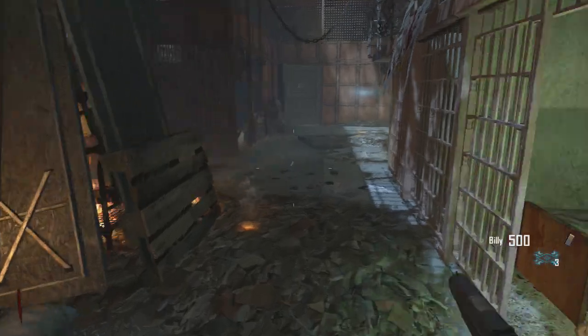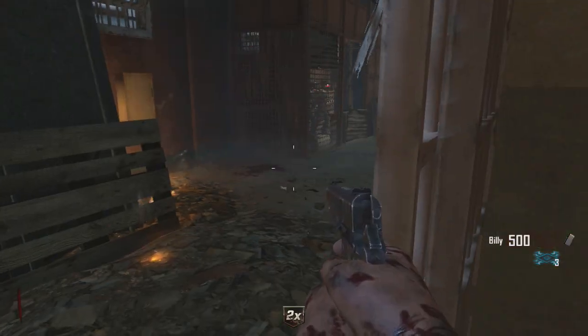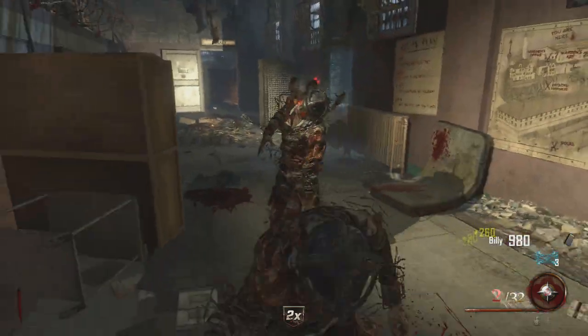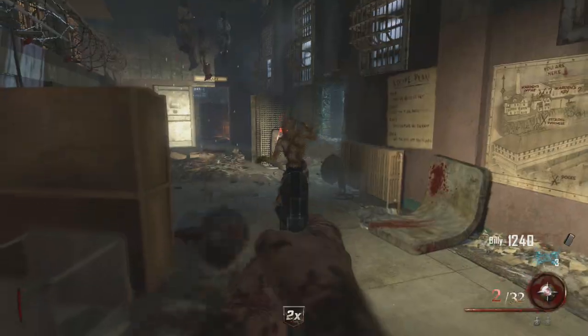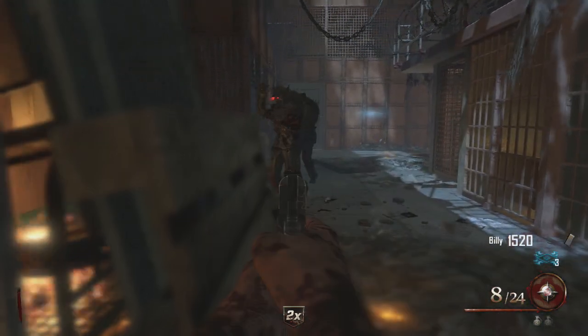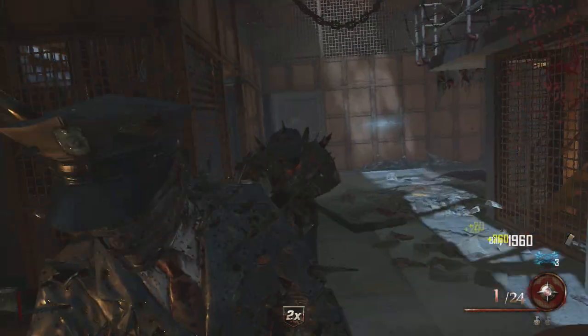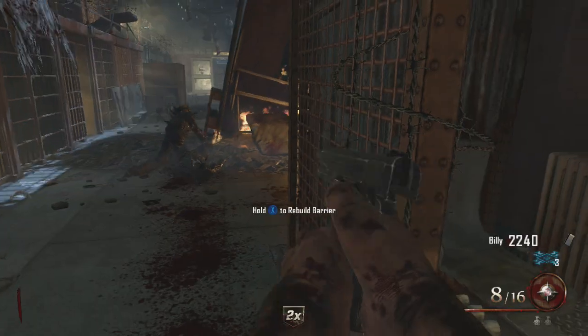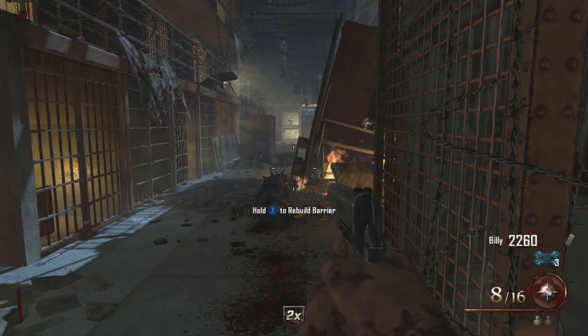Right here now these guys are starting to come in. I collect my 2x right here and then I go ahead and kill these guys so I get double points for killing them. I did a strategy guide on it and I hope it goes viral. I really hope it gets a lot of views because I was one of the first people to do it like this.